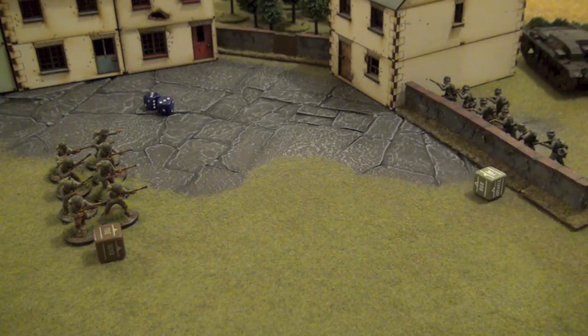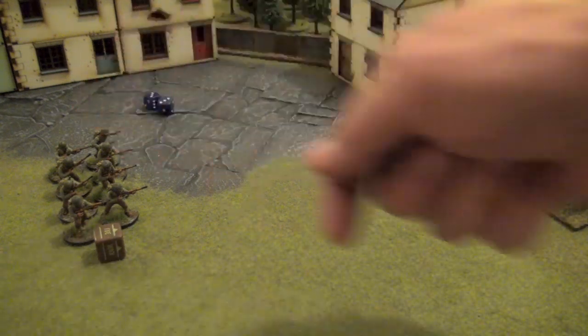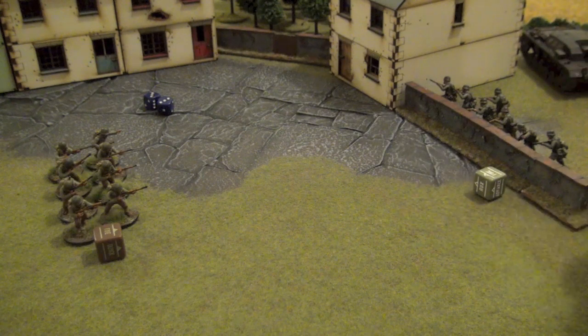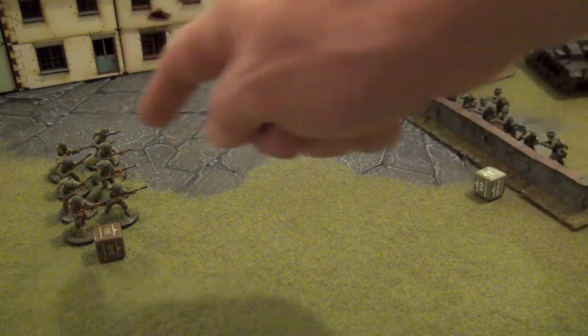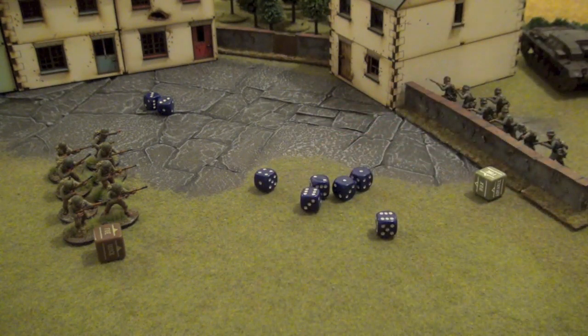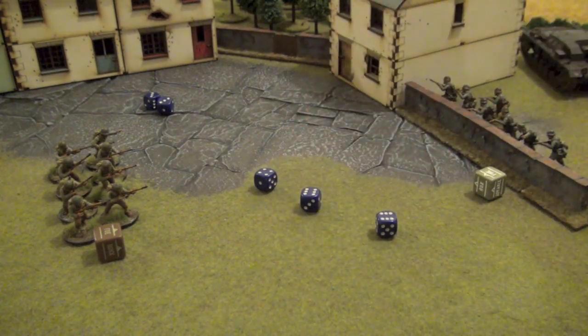Now we'll shoot with the riflemen. The riflemen will need 3+ because they're less than 12 inches away from the Americans, so they don't suffer a minus one for their range. Second, they haven't moved, so they didn't suffer anything for an advance order. And finally, the Americans aren't behind cover. So we need 3+.